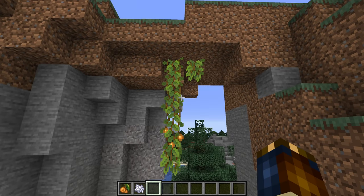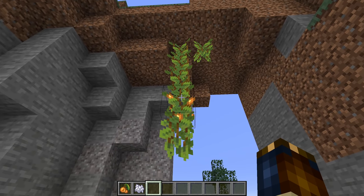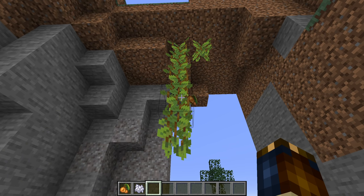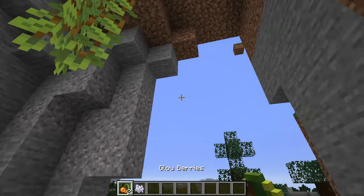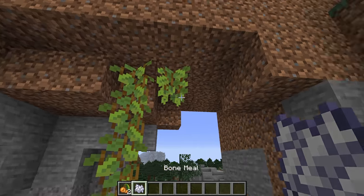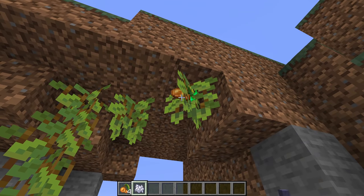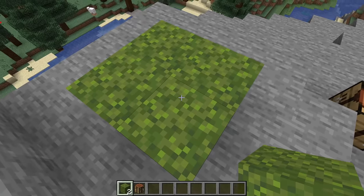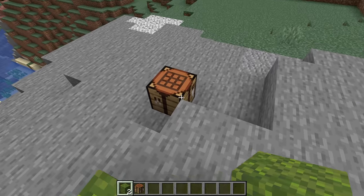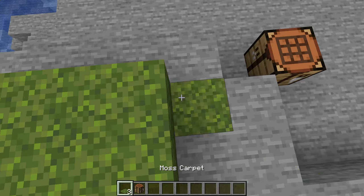There are also new cave vines that have glow berries. Cave vines grow down from the ceiling just like weeping vines do in the Nether. When they grow, they have a chance of producing glow berries, which can be picked and eaten. Glow berries are also a natural source of light, and if you use one while looking at a ceiling you can plant a new cave vine. Bone mealing a cave vine will cause glow berries to grow. Another new item added is the Moss Block — a full block with moss texture on all sides that can be crafted into moss carpet.